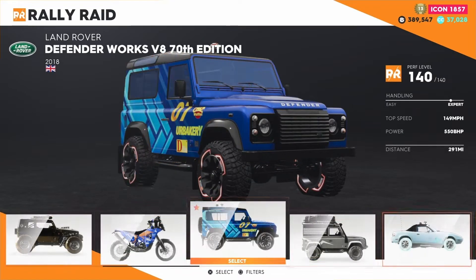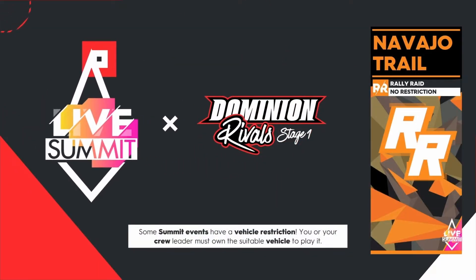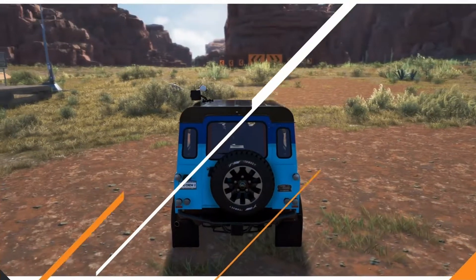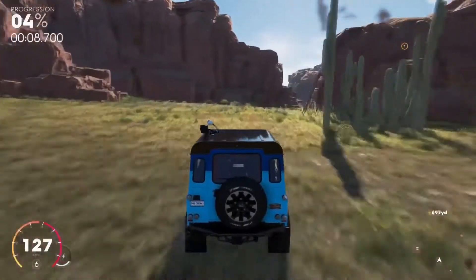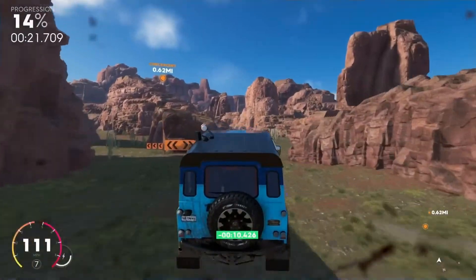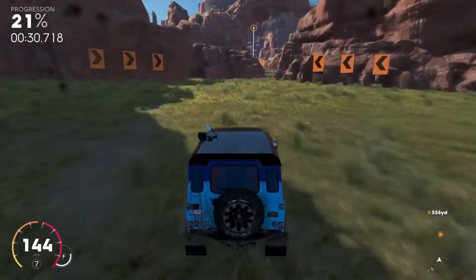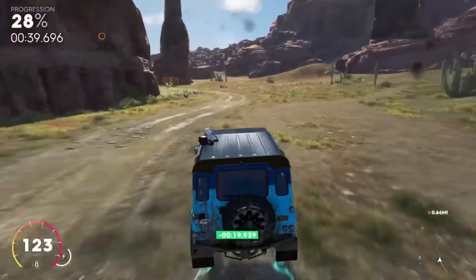Switching to the Land Rover Bowler Works B8 70 Edition 2018 for the desert escape skill, entering the off-road area for one race to beat the time. Getting a quick nitro refill — aiming to beat the main time in about three minutes. The Porsche 959 Group B is perfectly eligible for the restricted event — its livery is fictionalized due to copyright on decals, but it's very cool and well-matched as a replica version.